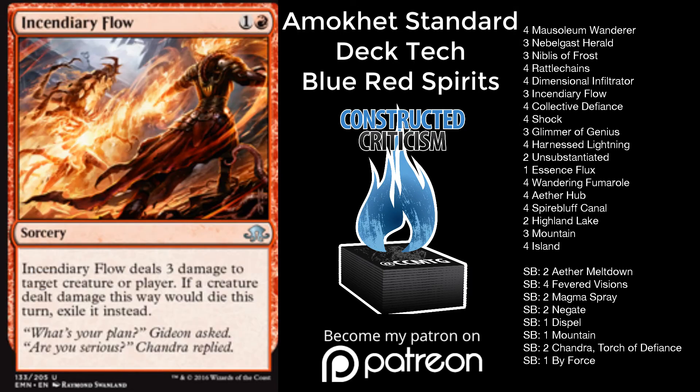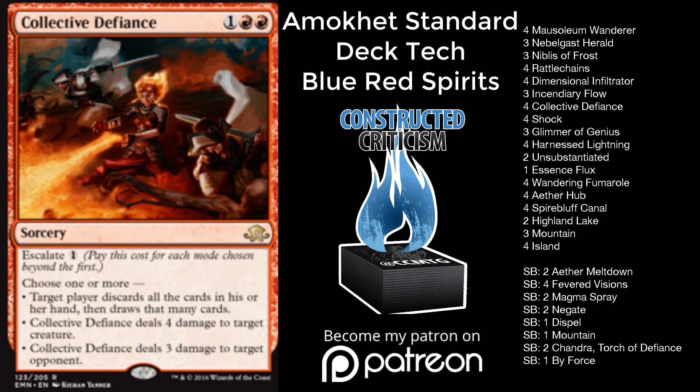I do wish that we had an instant-speed Harnessed Lightning. It would make the deck a lot better. Collective Defiance is something that has been very, very powerful — it's a huge Tempo play where you get to deal your opponent three damage and kill their best creature for four mana, all while attacking with flyers in the air. It makes it so hard for them to play against you because there's not a lot of flyers and not a lot of creatures with reach outside of, right now, vehicles in the form of Heart of Kiran and Aethersphere Harvester.